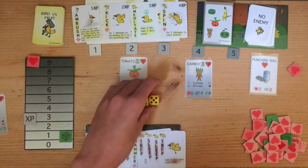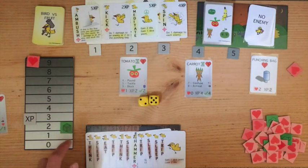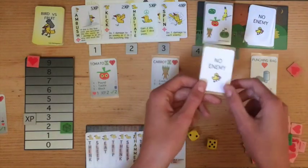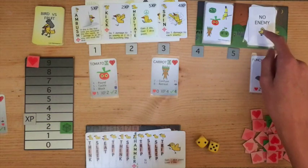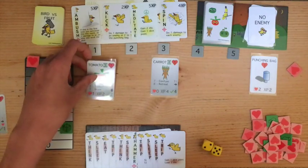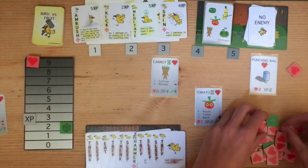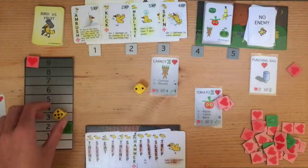So I have another enemy. I'm not going to fight the tomato yet, because I can still have 1 more turn. Another 7 - pretty lucky. I could spend another dice point to do the hammer, but I don't really want to run out of dice points, so I'm just going to gain another dice point. So I got no enemy. This deck consists of 10 no enemy cards and 11 enemy cards. This is my last chance to choose to fight the tomato - if I don't, next round it's going to escape. So I think I'm going to try to fight it. I place 3 health on it.